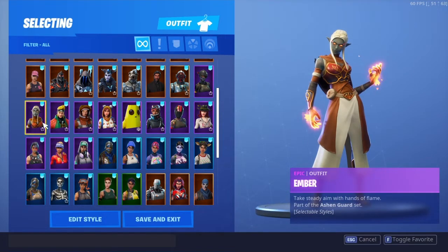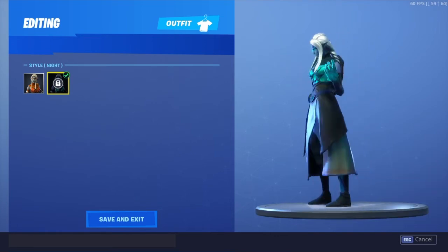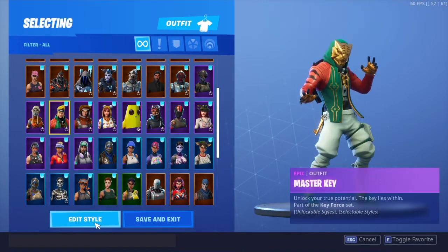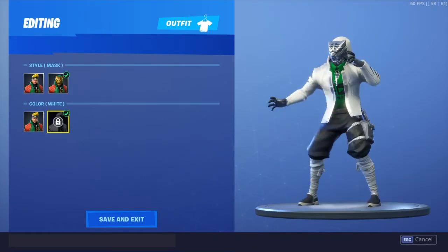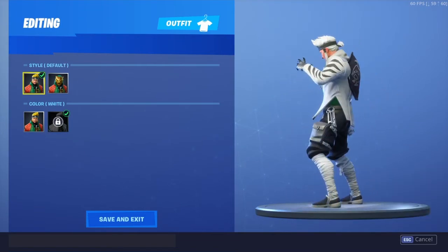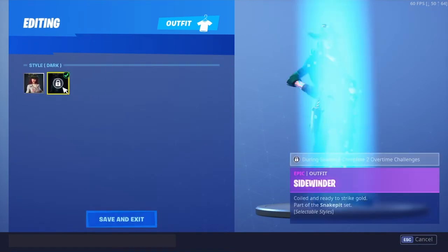The dark mode — or night mode actually — of Ember. Then the Master Key white, and the Sidewinder dark.